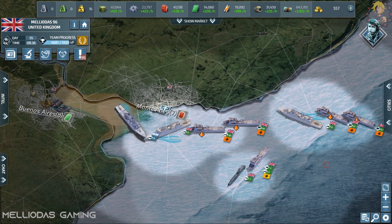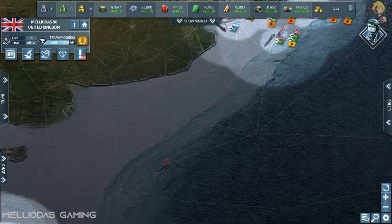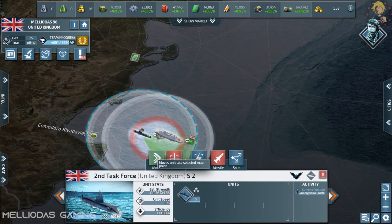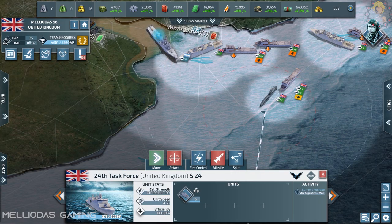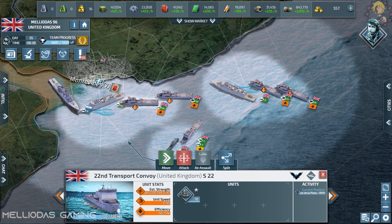The ships of Argentina are detected — he has level 5 destroyers, which only have a range of 75. We have a range of 100, so we have the chance to attack and never be touched. That's a huge advantage — range is so important in the game, especially in naval battles.